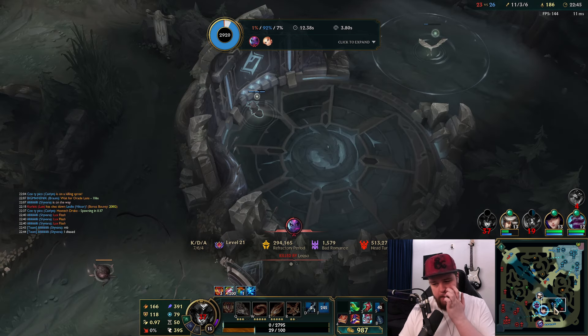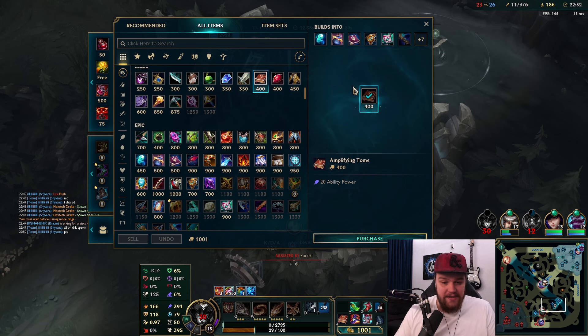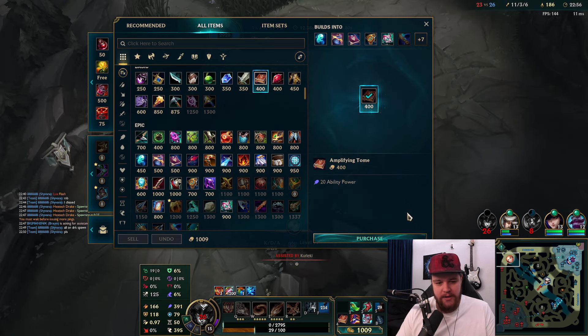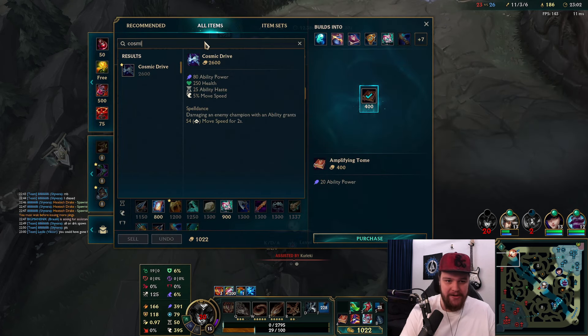I probably shouldn't have chased. The Lux got away, and then Evelynn got a shield from Lux which allowed her to survive as well - a combination of that, so unfortunate. I'll go Cosmic Drive here for the movement speed.